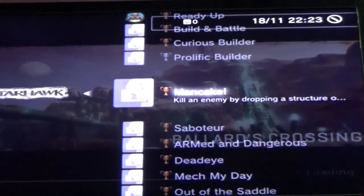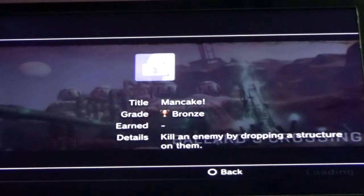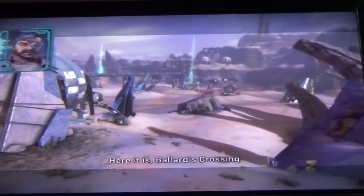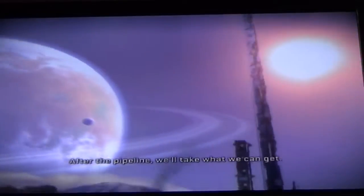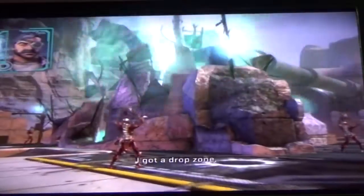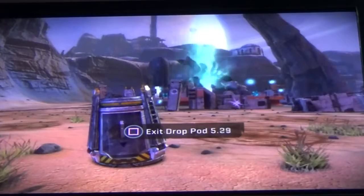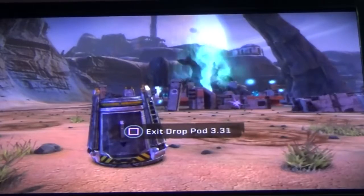We are playing Starhawk, Ballard's Crossing, and we need the trophy 'ManCake.' You have to drop a structure to get it. Okay, so we skip that and exit this.